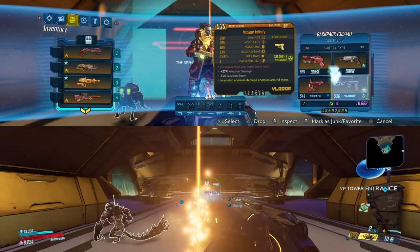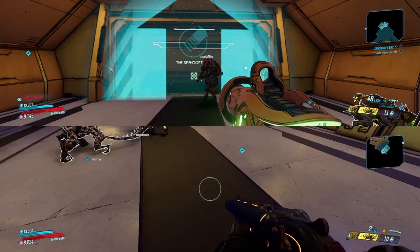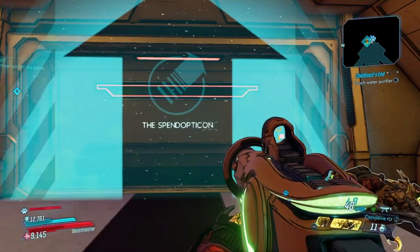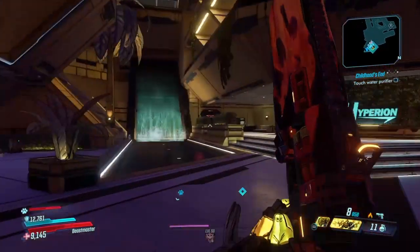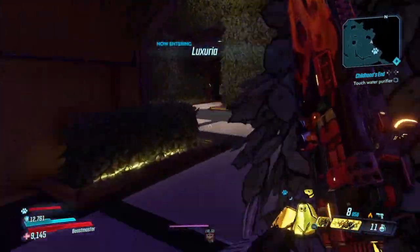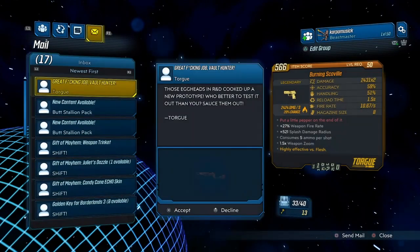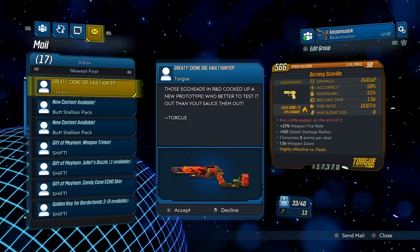Once again, back up your save — what I'm doing now is heading over to my split-screen friend and dropping him the weapon I just got. I already backed up my save. Give your split-screen friend that weapon, then reload your save. Once reloaded, complete the last step of the mission again to get yourself another Burning Scoville pistol. As you can see, I reloaded my save and went back to the VIP door — take it out, check the mail, and we have another Burning Scoville. This one is a better version: 2,431 times 2 on the damage. Pretty cool.